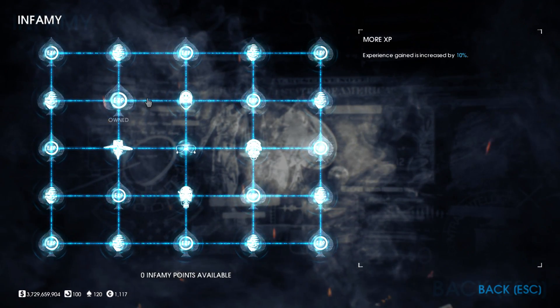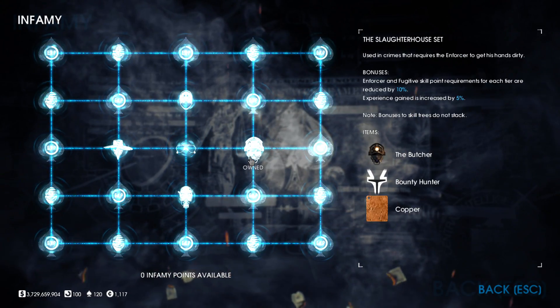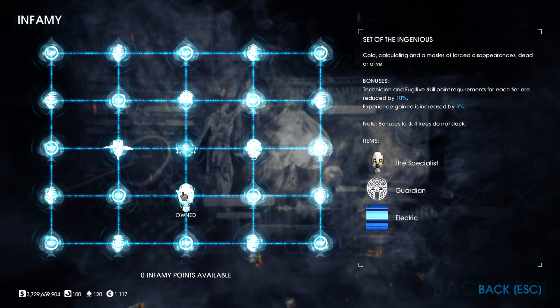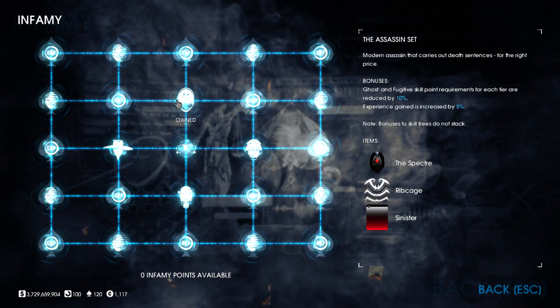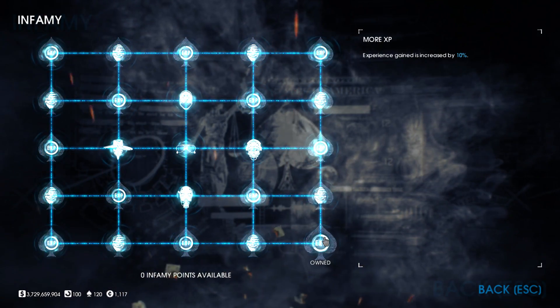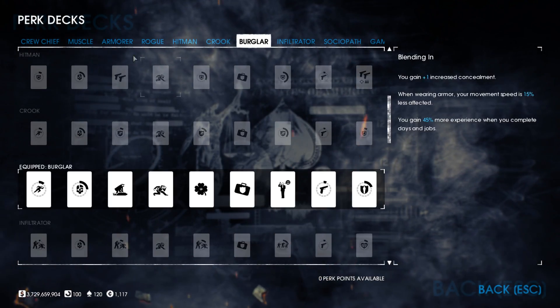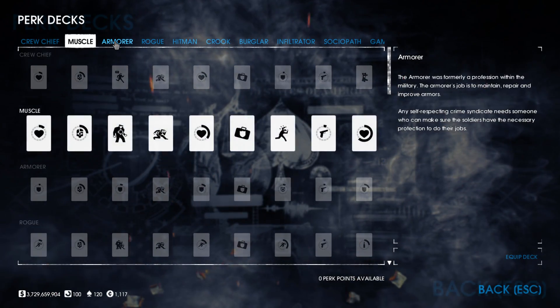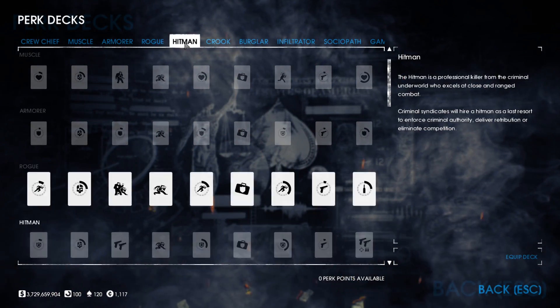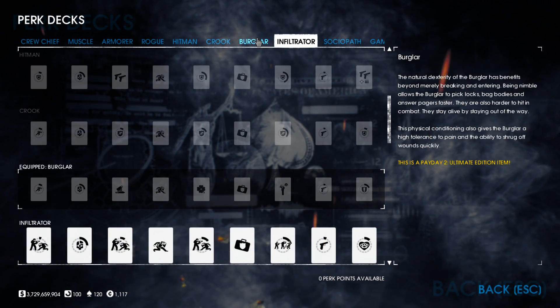While going infamous, you get infamy points to spend in the tree that gives you boosts, bonuses, and masks. Four of these bonuses are skill tier reductions, allowing skills to be accessed with fewer points than before. Infamy perk decks are used in conjunction with skills to create builds, so as you complete heists, make sure you are leveling up your perks at the same time. There are only two perks that carry any benefit for stealth.